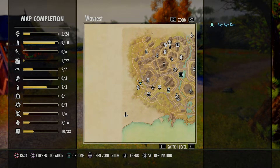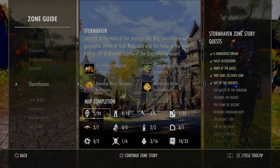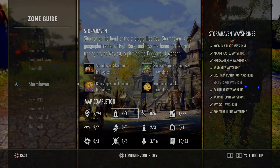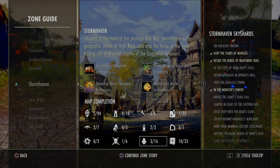First of all, the map. This is pretty self-explanatory, but if you hold Square at the bottom it says 'hold Square open zone guide.' So if we do that, we have all these here. This will tell you which waystones you've got - the checked ones you have, and the ones grayed out you haven't got. For me the only thing really worth doing is the sky shards, and you can see which sky shards you have and haven't gotten.